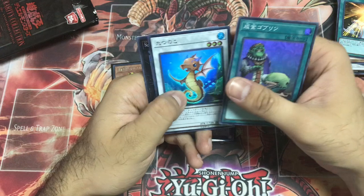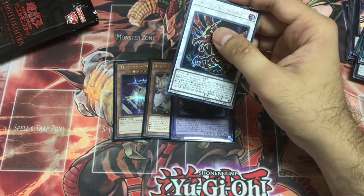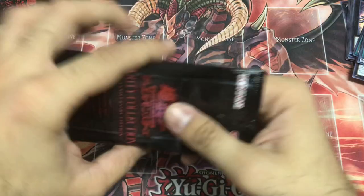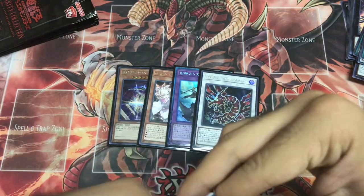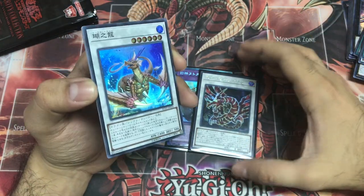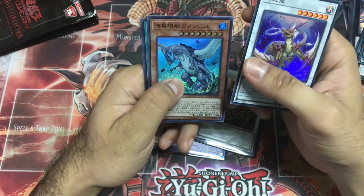Upstart Goblin, Tatsunoko, Galaxy Tomahawk, and Secret Rare — Ultimate Zolken! Damn it, I don't want this card! Two Secret Rares, but if you get an Extra Secret Rare it eats up a place from your Secret Rare slot. Same with Blue-Eyes Alternative as a Ghost Rare — it takes the place of a Secret Rare, so you get one Secret Rare and one Ghost Rare.